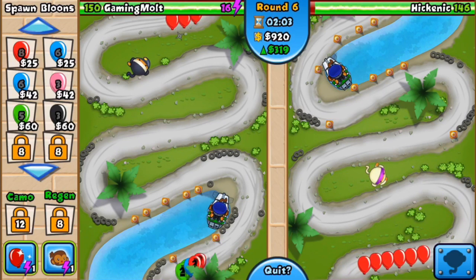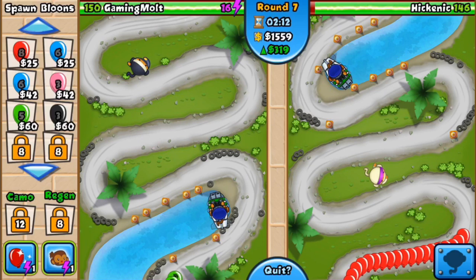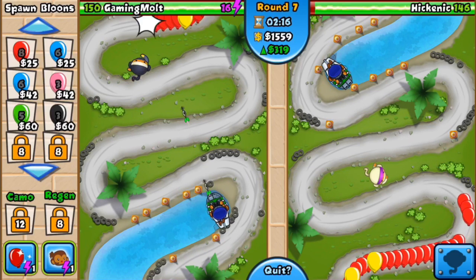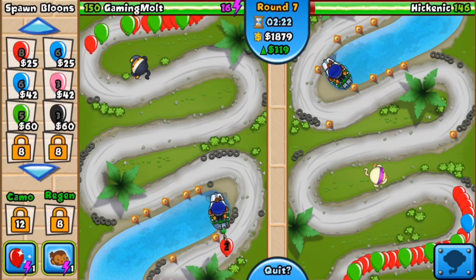Taking out those things — airburst darts, guys, is so good. The sub is such a good tower early game because it really can hold off by itself. Look at this, it's owning those greens without a problem whatsoever. Doesn't take that much to upgrade, it's not that expensive. You can generally get to the airburst darts by the end of round two if not earlier. It's a really good sub, it's a good tower. If you guys haven't tried it out, definitely make sure that you do — I promise you you're gonna enjoy it.